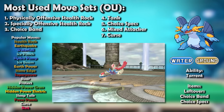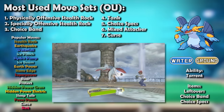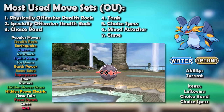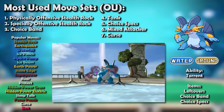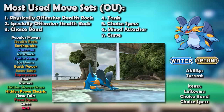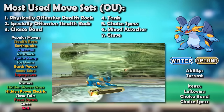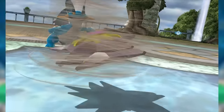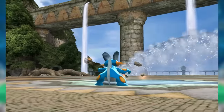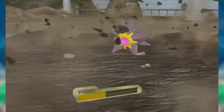Swampert's main flaw was that for all its efficacy against offensive threats, it tended to fall flat against defensive teams, and the more defensive teams populated the metagame, the more it could feel like a liability. This, in conjunction with the rise in Grass-types after the bans of Latias and Salamence, meant Swampert experienced a slight dip in usage. It came back, however, when the main Rapid Spinner was no longer Forretress but Starmie — which struggled to effectively beat Pert one-on-one — making Swampert a reliable rocker once more.